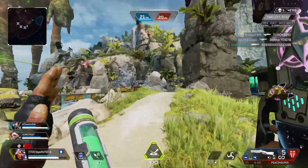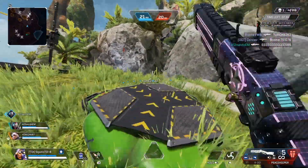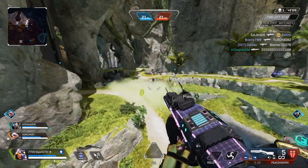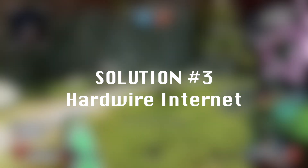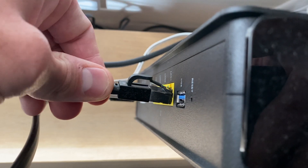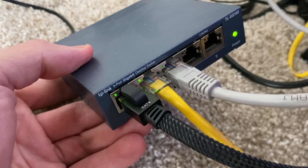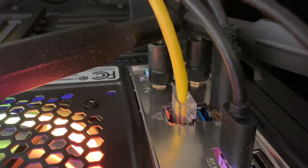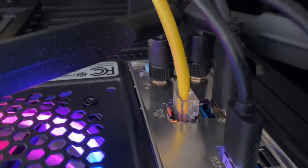Assuming that did not improve the lag, we've pretty much determined this is not an Apex Legends issue or a platform issue — it's more of our own issue. Solution number three is something I highly recommend when gaming: hardwiring your internet. That means literally running a cable from your router all the way to your console or PC. This is a great way to prevent any wireless lag you might be getting over Wi-Fi. If hardwiring didn't improve your situation, or you've been hardwired and are still lagging, I would recommend restarting your router and the device you're playing on.